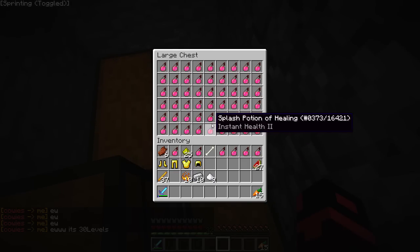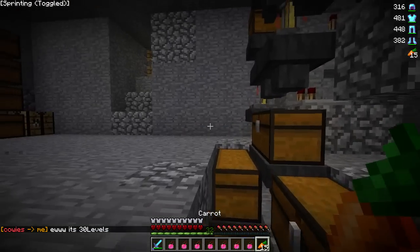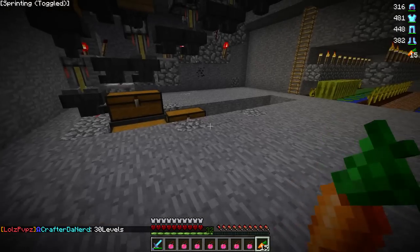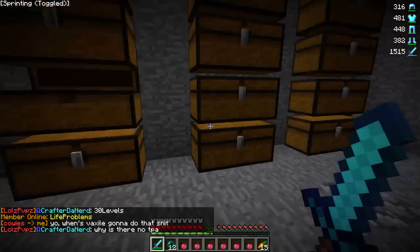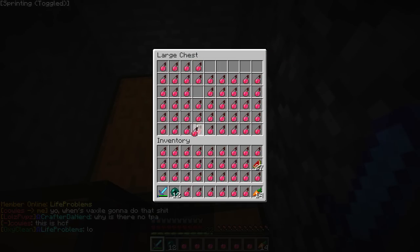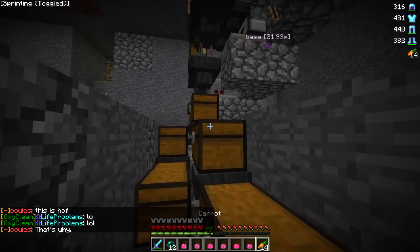Maybe we even have some potions — we do have potions, we have the whole nine yards. I have my bard set and stuff, I should probably just put that away. Put my bard set away, grab some more potions, grab my pearls. I don't know why I'm eating carrots — I just eat carrots for a living. I might need some speed pots; I don't know if we have any.